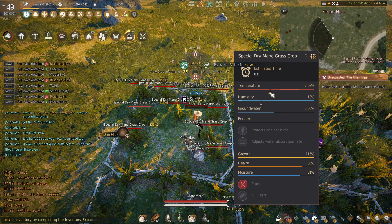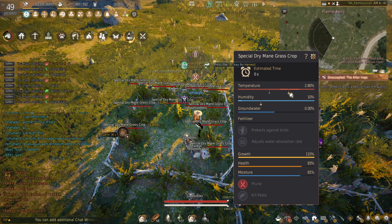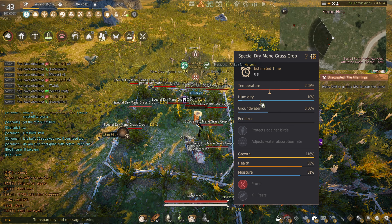The idea of it is to basically grow — you can pretty much grow anything. However, if we come over here and look at this information right here, this is just me using the example of dry mane grass. But this little bar right here — when it's in here, you have a better chance not to get pruning or killing pests. Because it's set right here basically for the temperature, what it's saying is that it has an increased chance to go bad.